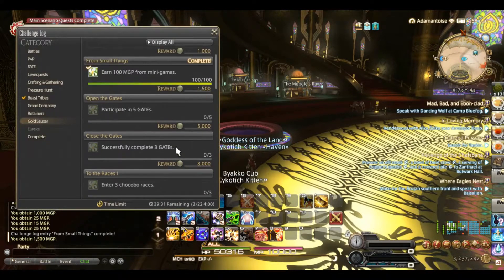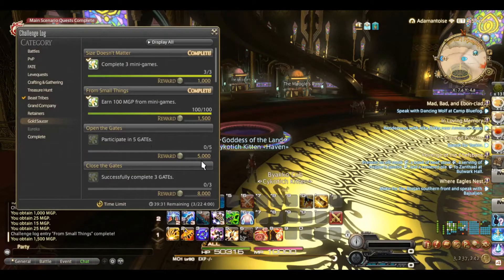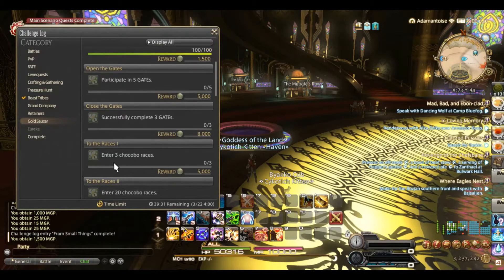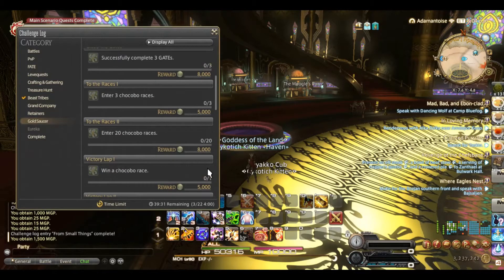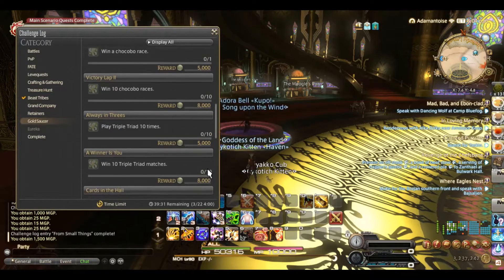Going back into our challenge log — gates only come up every 20 minutes, so getting five of them means you're going to be here for at least an hour. Chocobo races are another good route; you get some MGP for winning, can get some titles and fun stuff. I love Chocobo racing but it's not conducive to just getting these out of the way quickly. Triple Triad is super fun if you're good with numbers and have a good collection of cards, but the games take quite a while — it's not conducive to fast MGP gains.